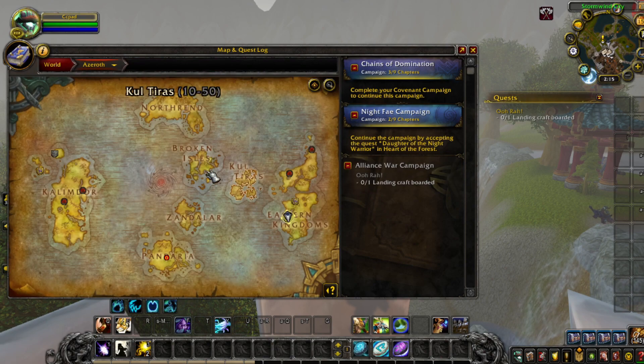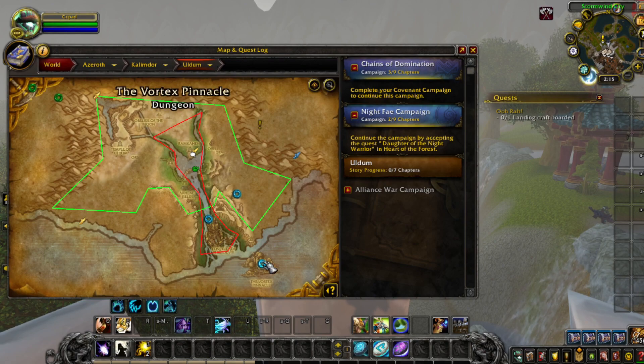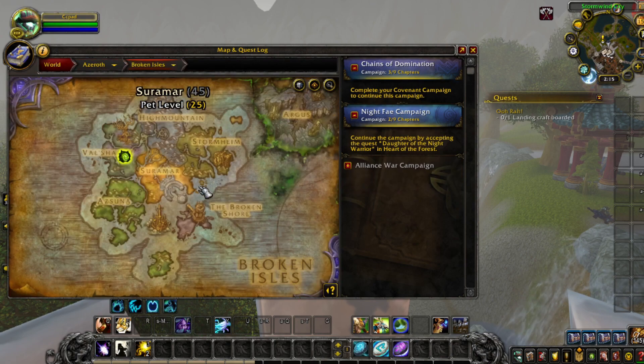The next farm was located in Kalimdor, Uldum — specifically the Vortex Pinnacle. We did ten runs to get some volatile air.